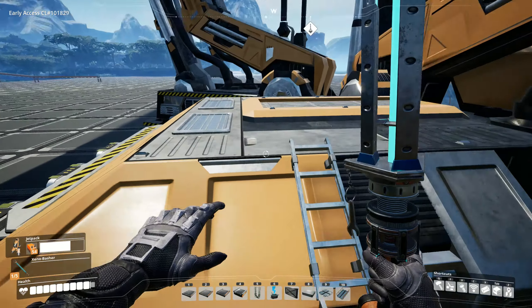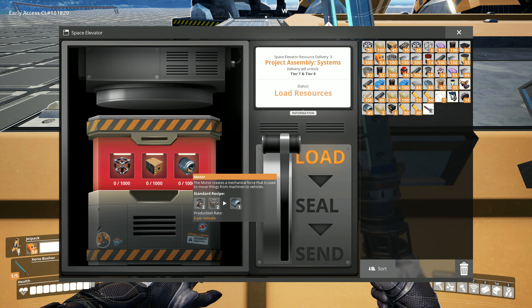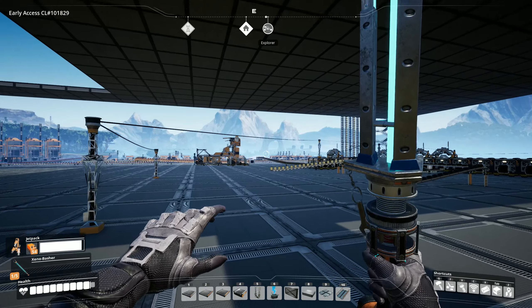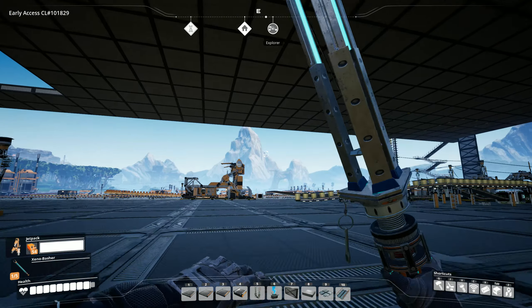We know where to find uranium — I assume that's what we're going to need. Project assembly systems will unlock tier 7 and tier 8. We need a ton of stuff: a thousand computers, a thousand motors, and a thousand heavy modular frames. That hurts right there — the heavy modular frames. So I've really got to get to work upstairs on all the new manufacturers up there to produce all these goods.